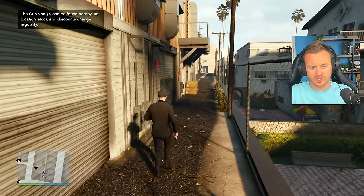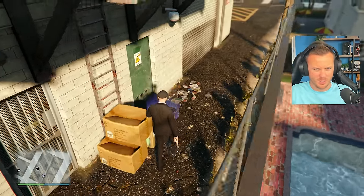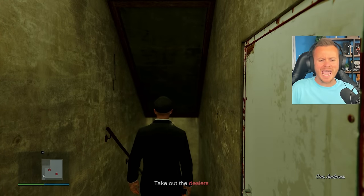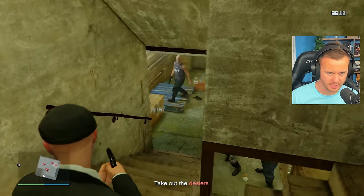Here we are at our first location. So usually at this point you'd have grenades and things you can throw down here — not us. We have pistols, that's it.